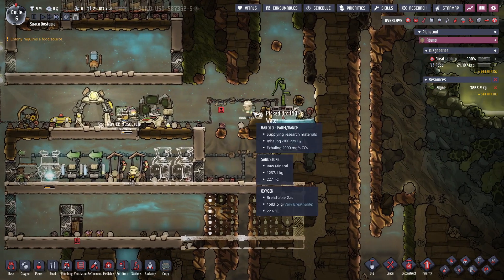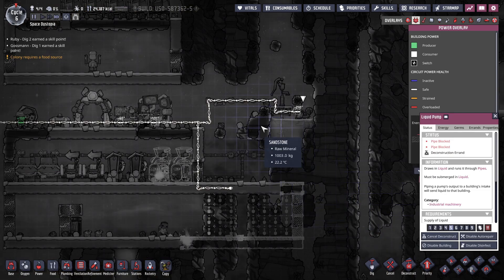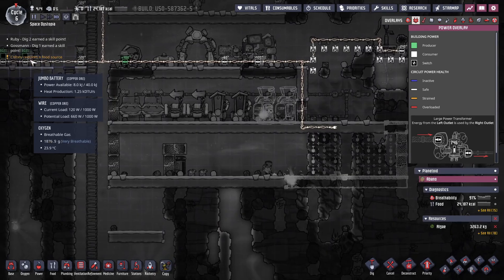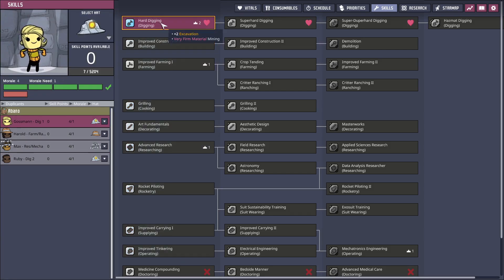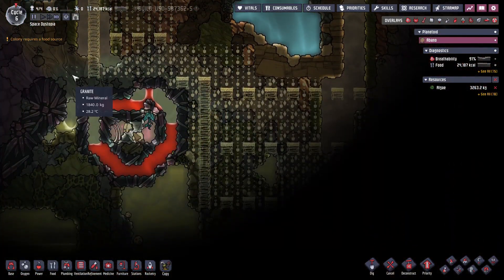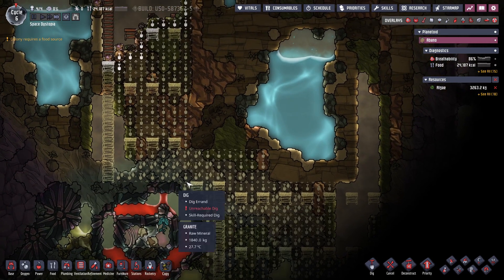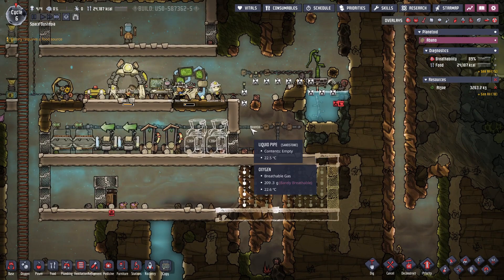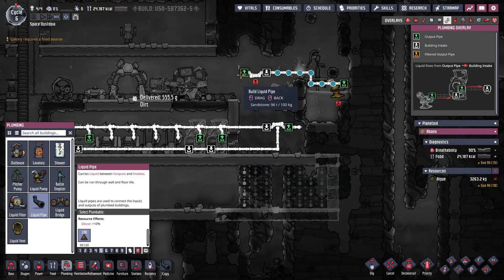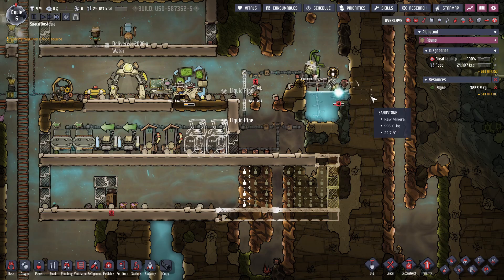Now I have water in this pipe, so I can delete the pump. I just got two more skill points: hard digging for my first digger and hard digging for my second digger. Now they can actually get through the granite down here — you likely saw beforehand there were those warning signs, but now I can actually get through that. I also need to connect this pipe to the water.